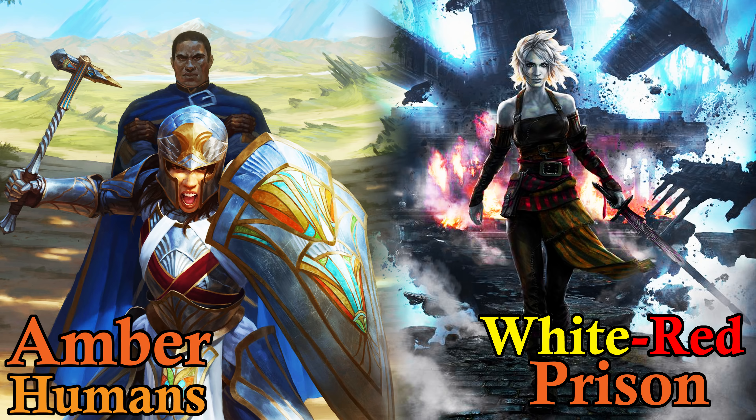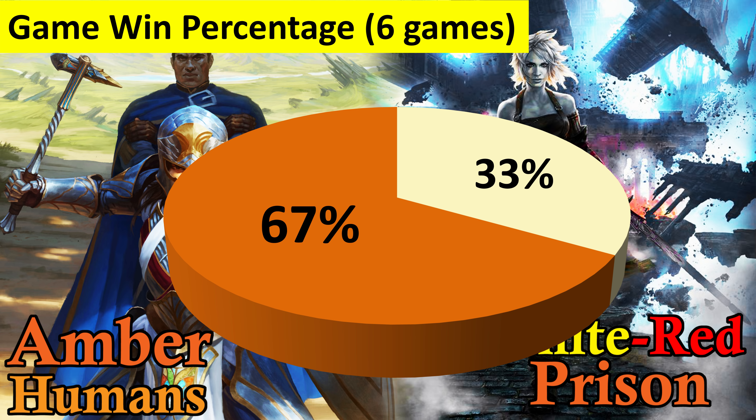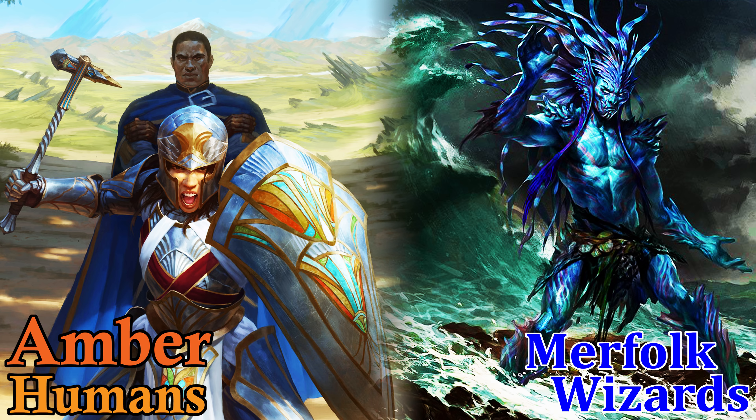Humans in White Red Prison went on to play six games. Despite Humans losing the game we watched, Humans went on to win 67% of the games — so pretty good performance from Humans. It would have been nice if there were more games played to get better statistics. But in all the games where Mox Amber was played, Humans happened to win 100% of the games. The same was true for Dauntless Bodyguard — in all the games it was played, Humans won all of those. I am pleased with how Mox Amber and Dauntless Bodyguard performed.